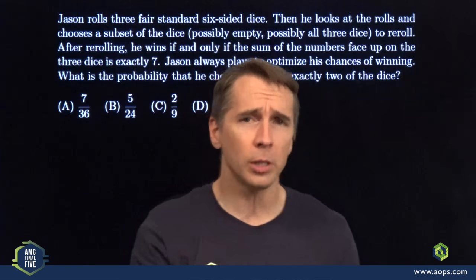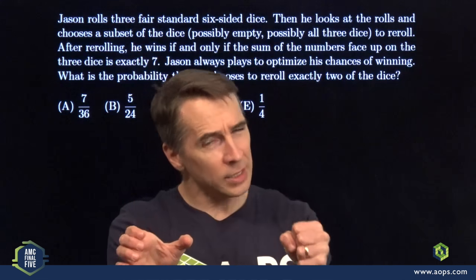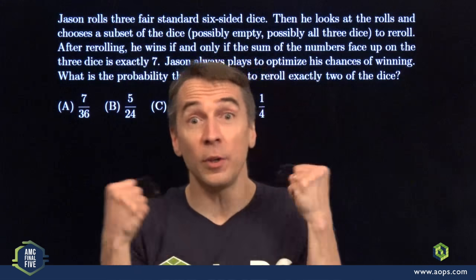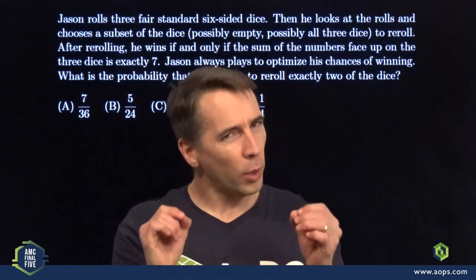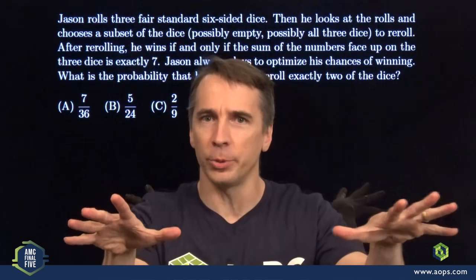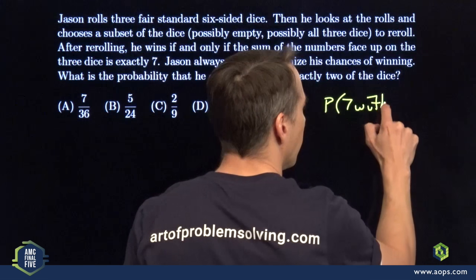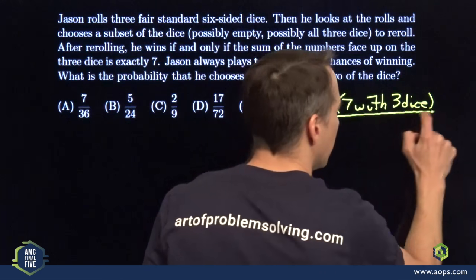This is going to be really important because when he leaves one die out there, the probability that he wins rolling the other two dice has to be higher than the probability he'd win if he picked up all three dice and rolled them all again. So we need to know the probability that he'll win rolling all three dice at once — the probability of getting a seven with three dice.